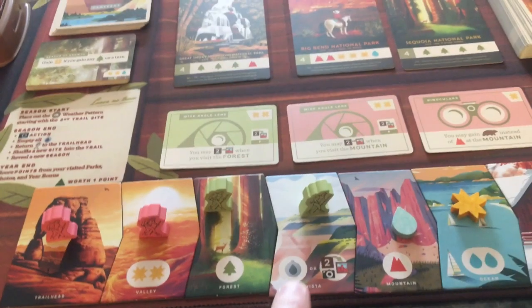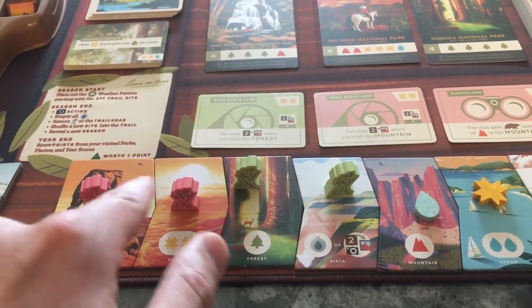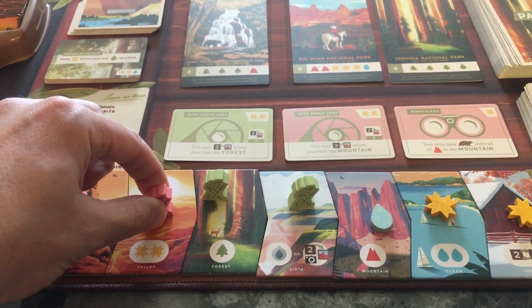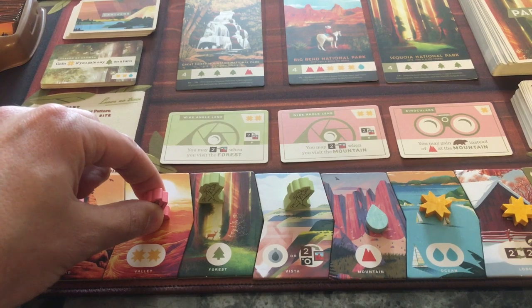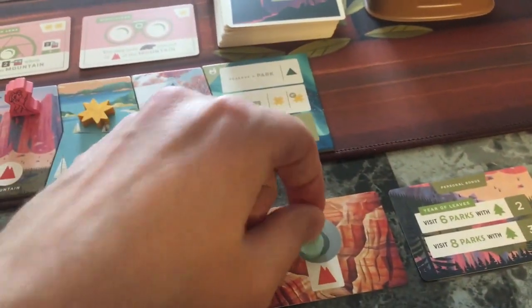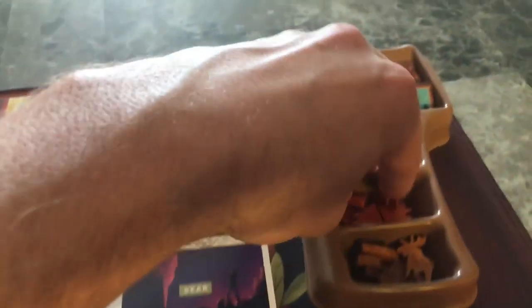Pink has the camera. They want to take this action and also that action - it doesn't really matter which hiker they move since both are behind. They're going to skip over here to get this water, which they're going to use on their canteen to get a mountain plus another mountain - so two mountains.